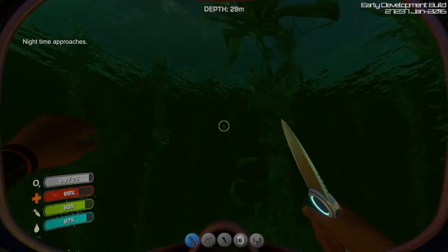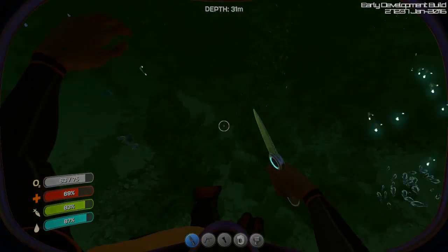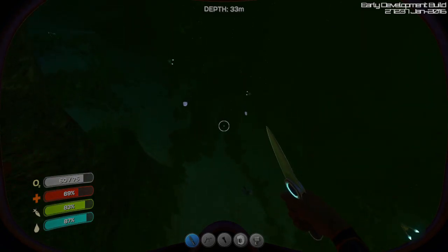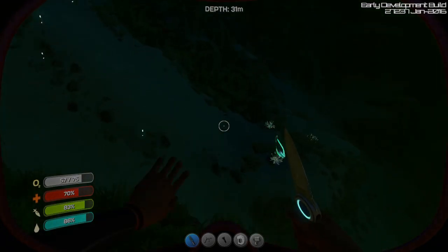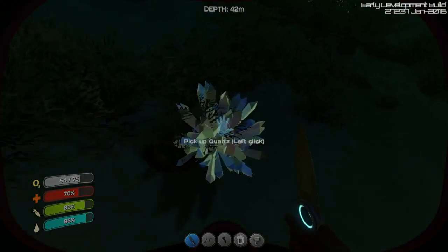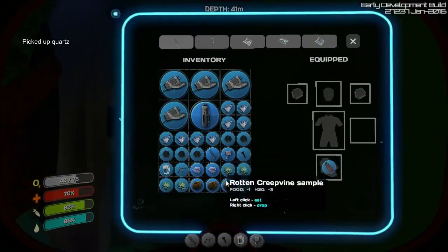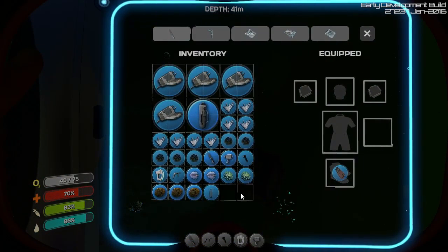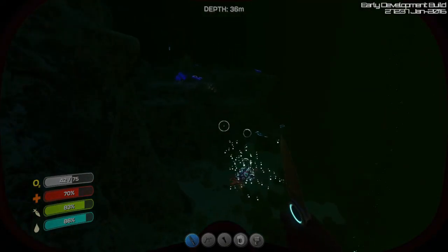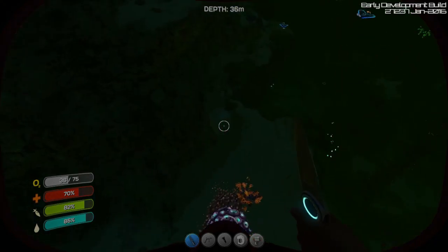Nighttime approaches - I'd say nighttime has come. What was that? Please, I just need some salt - you know, to throw on the wound I guess. Or to make bleach to throw on the wound. Right out of inventory space - I need to keep two slots, so quit picking up useless stuff and actually go find what I need.